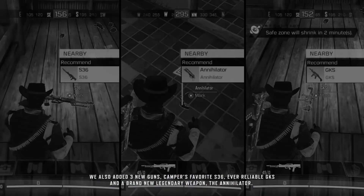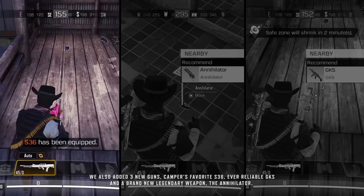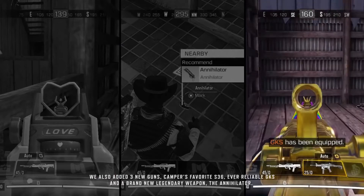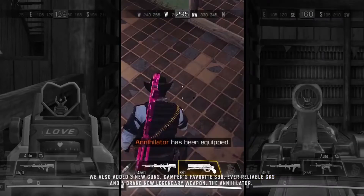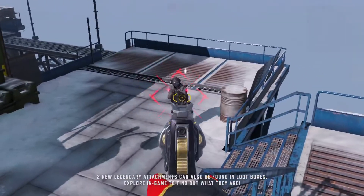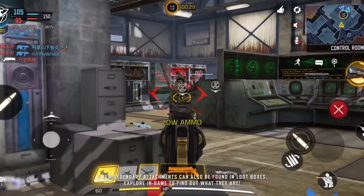We also added three new guns: campers' favorite S36, the ever-reliable GKS, and a brand-new legendary weapon, the Annihilator. Two new legendary attachments can also be found in loot boxes. Explore in-game to find out what they are.